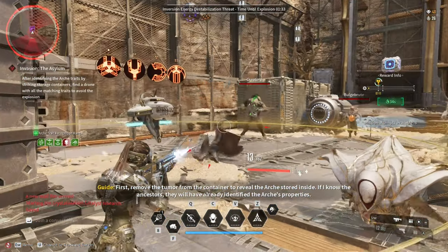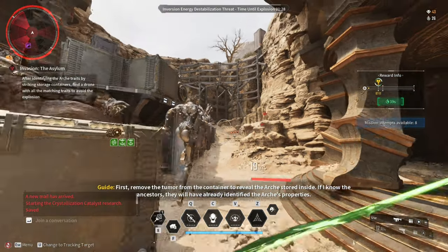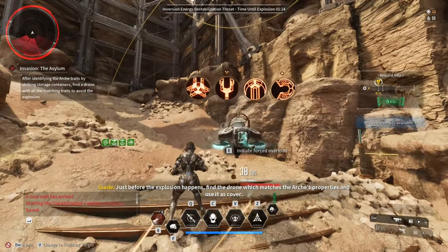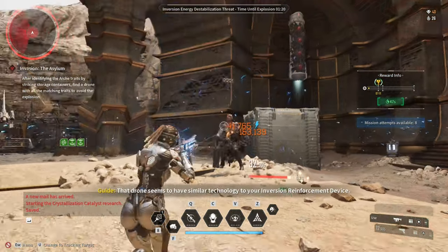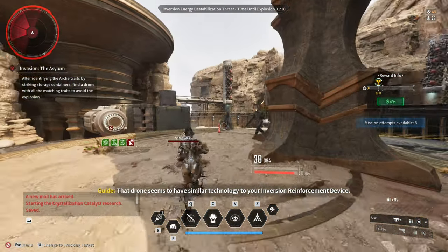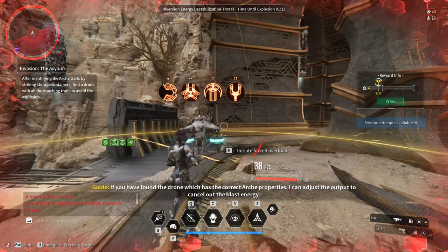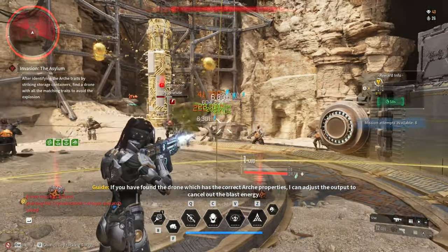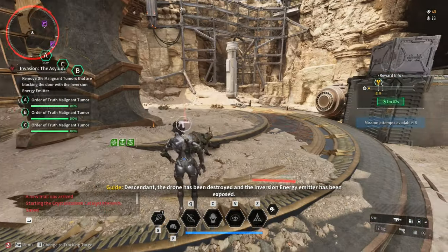I have two builds for two of the most important content in the game as of right now. The first build is for Invasion — Invasion is all about how fast you can clear the obstacles in front of you, so I highly recommend modules that deal elemental damage and fast reload. The second build is for Void Intercept or boss fights. Let's start with the Invasion build, or Infiltration Operations build.